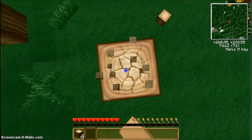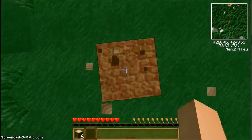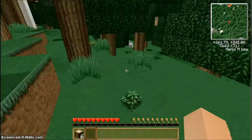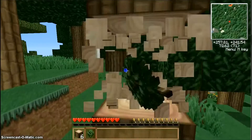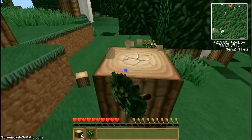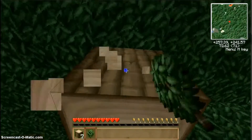Fix for the missing text in the message for random players killed by an iron golem. Fix for player shadow being displayed in the inventory menu. Fixed some lighting issues.